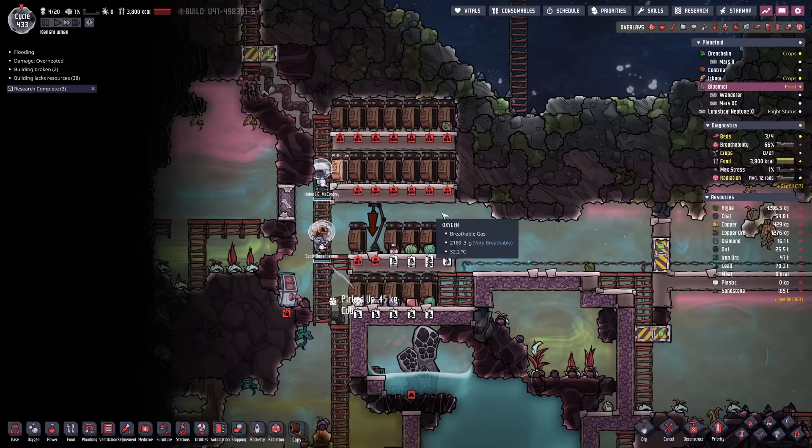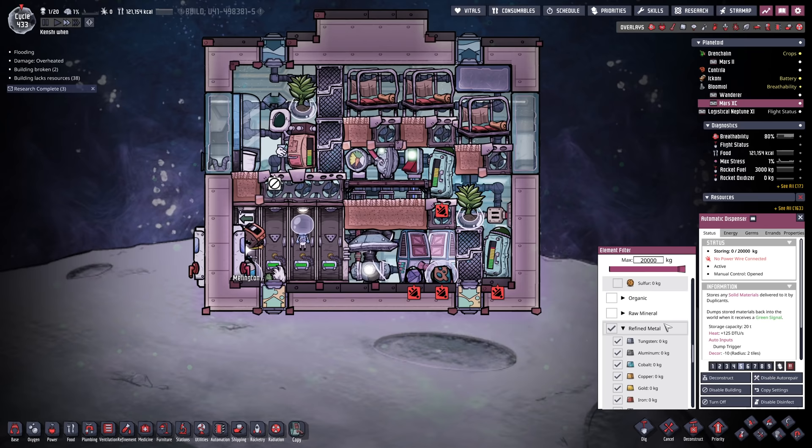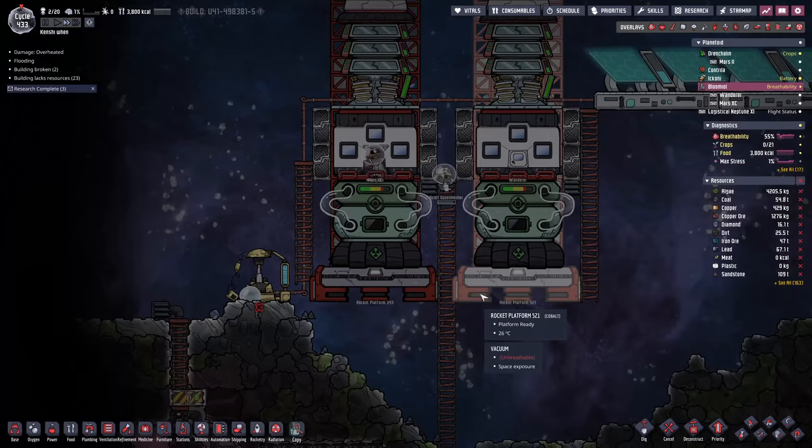That was relatively painless. We're going to take all the junk and store it inside the rockets. We made a couple of changes — we ripped out the rocket guidance system and threw in some automatic dispensers to drop off all the resources we swept up. It was either that or something else more problematic, so putting these two in here makes it easier.